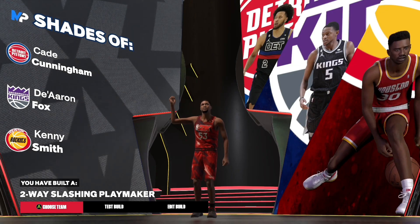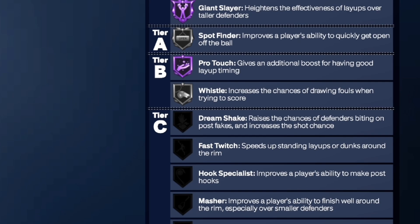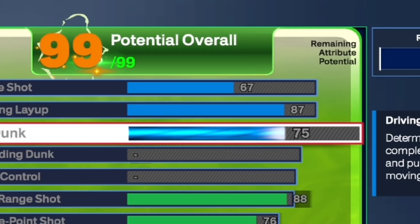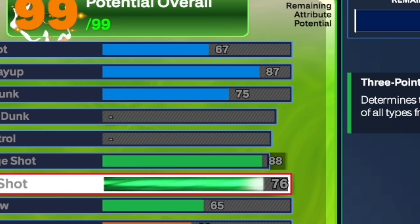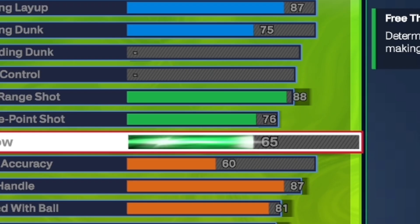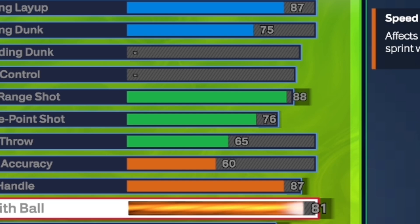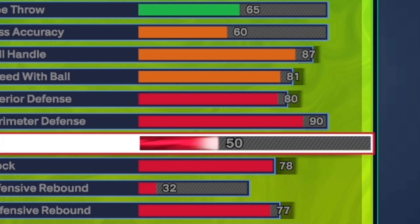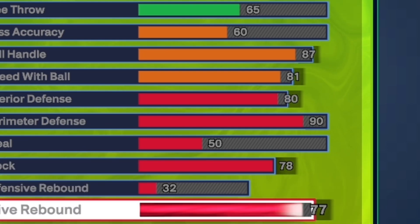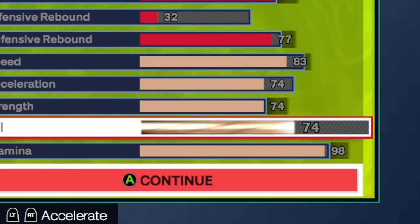Now for the second build: give yourself a 67 close shot, 87 driving layup, and a 75 driving dunk — still high enough for good dunk animations. For mid-range, put that to an 88, 76 three-ball, 65 free throw. For playmaking: 60 pass accuracy, 87 ball handle, 81 speed with ball. On defense: 80 interior, 90 perimeter, 50 steal, 78 block.